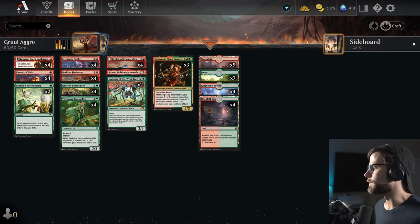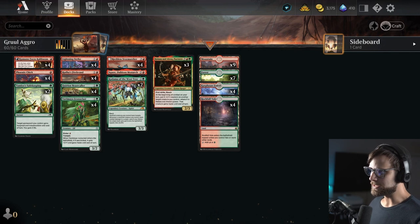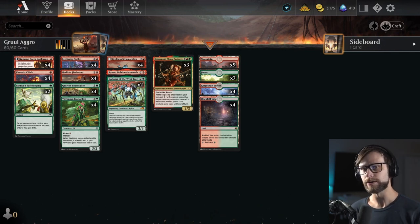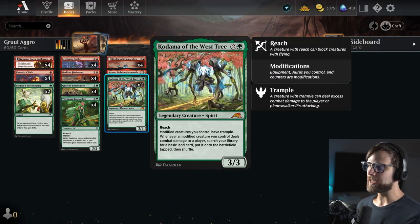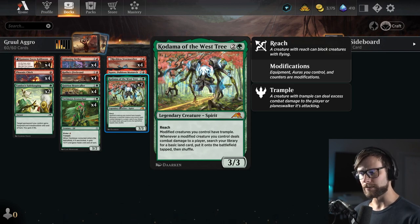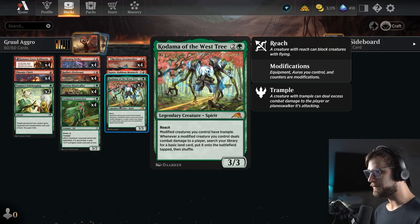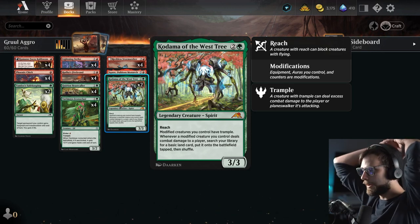Let's talk about today's deck a little bit — it's Gruul Aggro. We're going pretty simple today. This original list is brought to you by Hello Good Game. I did make just a very small tweak to include Kodama of the West Tree. This has a modified sub-theme, and adding Kodama allows you to ramp and take a little bit more advantage out of that. It also gives you reach, which is a really important piece to the puzzle, because there are a lot of flyers and a lot of things you have to consider.